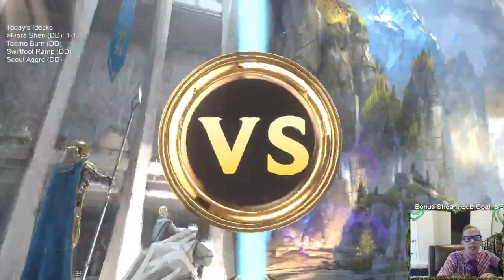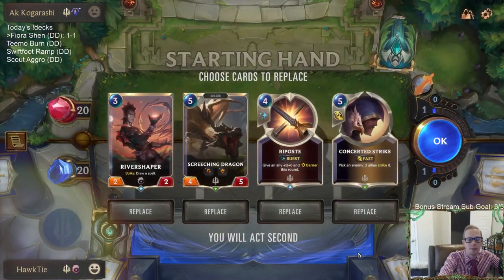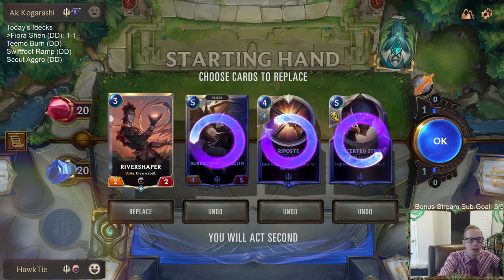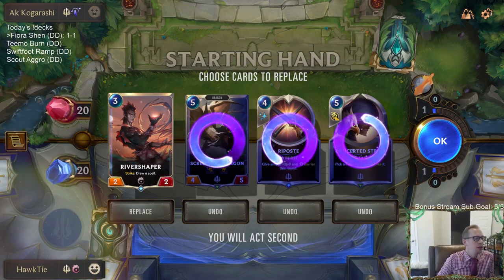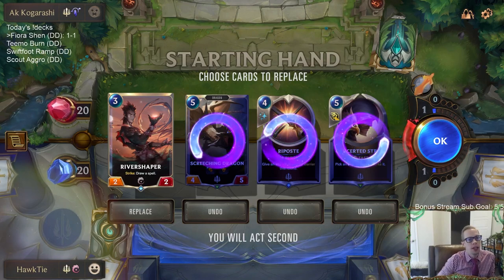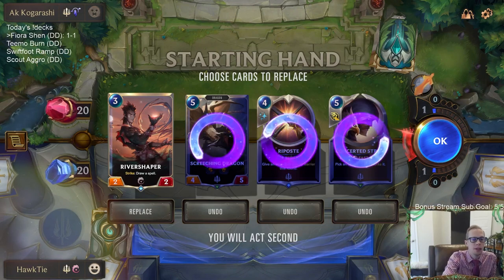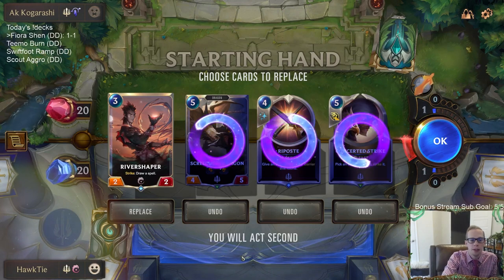Back to another Zoe deck, this time with Aurelion Sol and Demacia. Not sure what I want to do here. The question is whether you gain more LP when you win than when you lose — yes, you do, until you get to Platinum. Once you hit Platinum, Diamond, and Masters, you gain the same as you lose: 20 for a win, minus 20 for a loss.